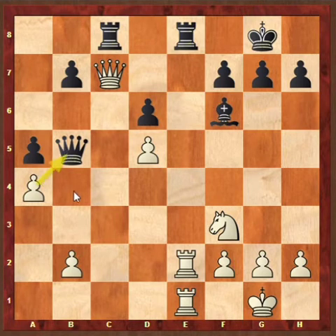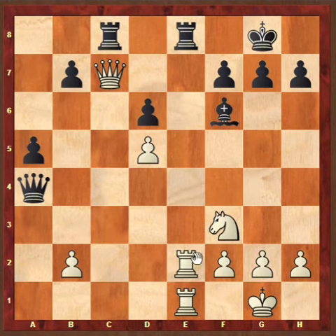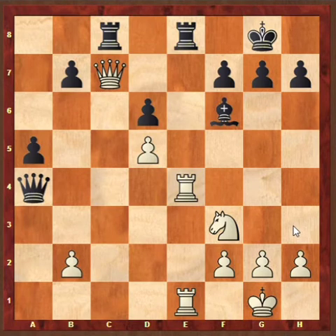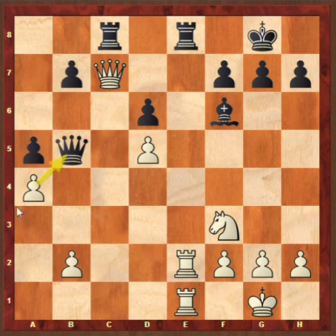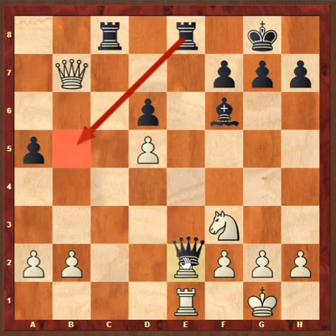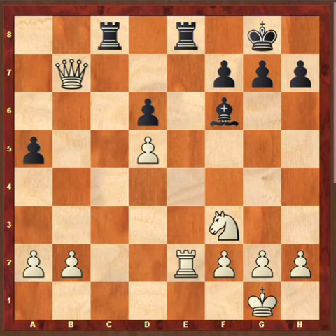The point of A4 is that white wants to drive the black Queen to the A4 square. After Queen takes A4, white is going to play Rook E4. The reason white plays A4 rather than Queen B7 is that Queen B7 would actually be a mistake because of Queen takes E2.